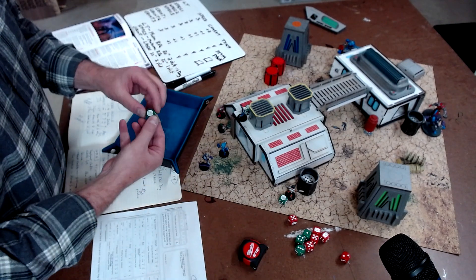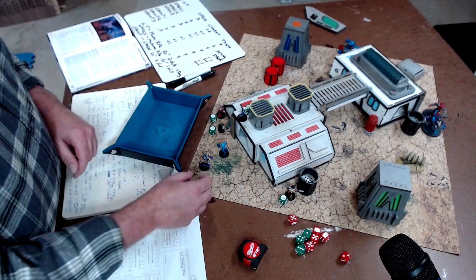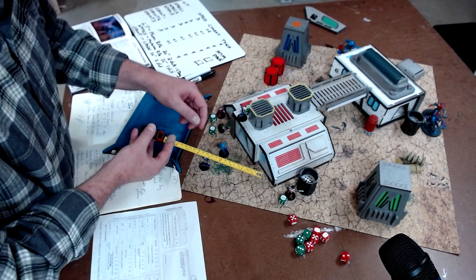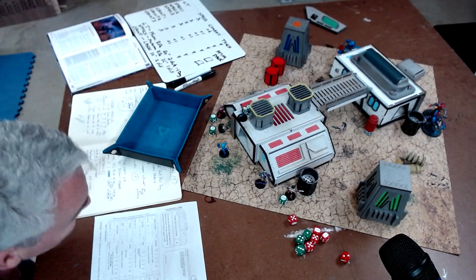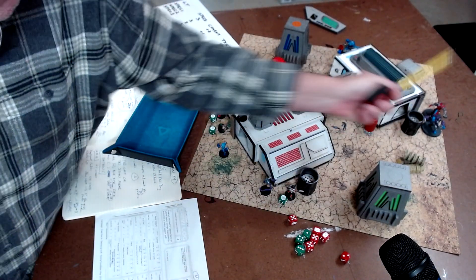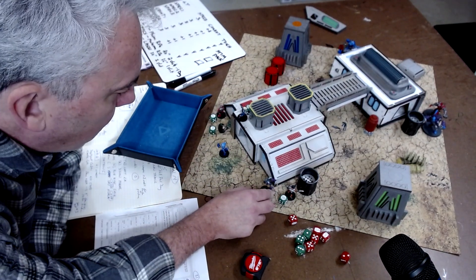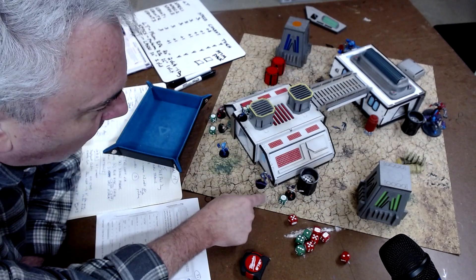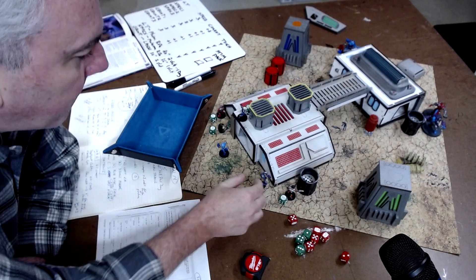Blue Eyes went. Huala went. I have Freak - Freak is just going to move. Freak's movement is 5, so he will move to the corner right here. He's gonna peek out and take a shot. Actually no - he can't. He moved his full movement, so that's his second action - he can't do that. He'll just move here in cover.